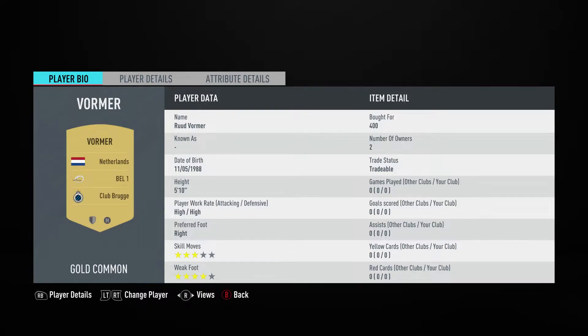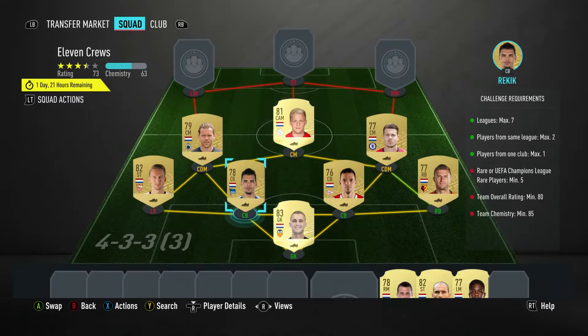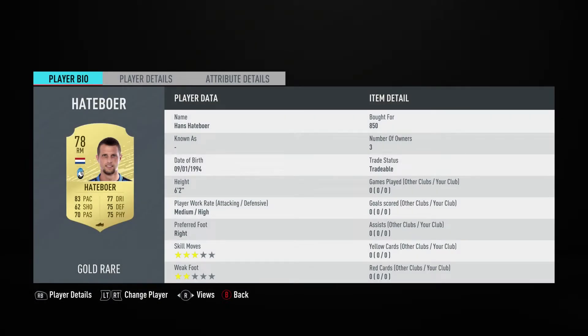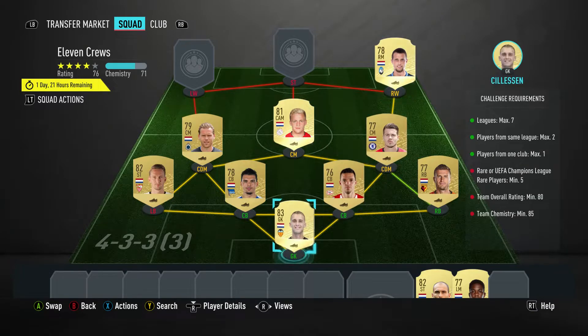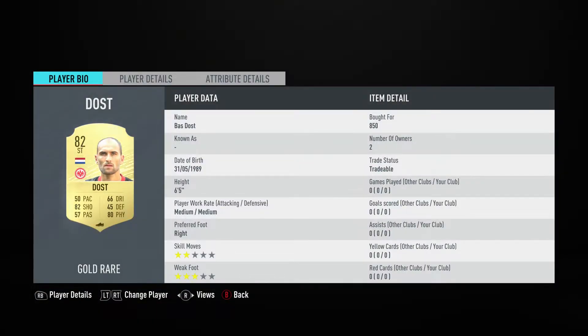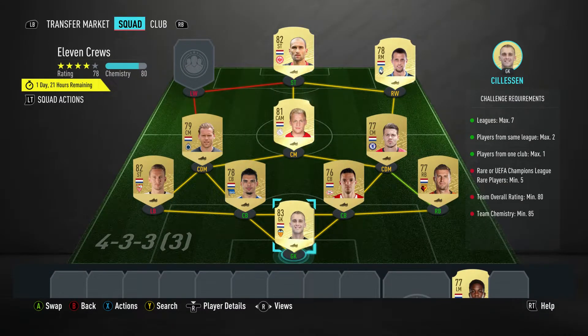The left center mid is Ruud Vormer, bought for 400, plays for Club Brugge in the Belgian first league. The right midfielder is Hans Hateboer, bought for 850, plays for Atalanta in the Italian first league. The striker in the middle is Bastos, bought for 850, plays for Frankfurt in the Bundesliga.